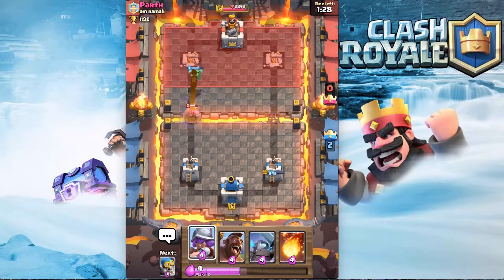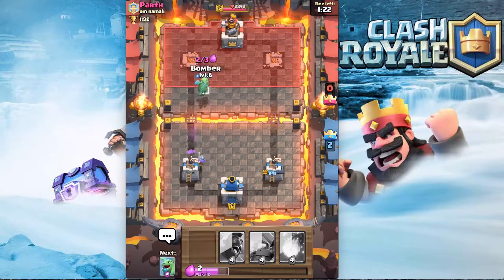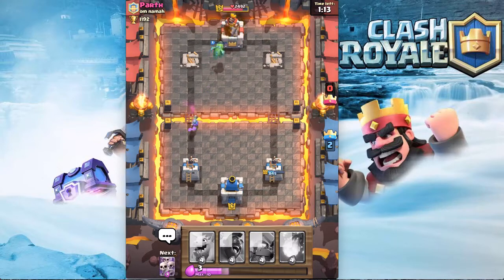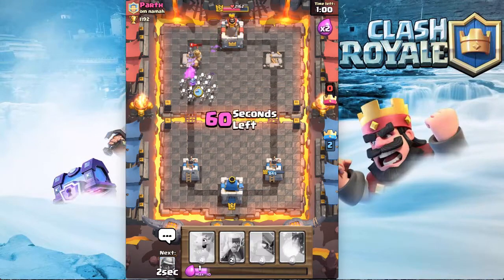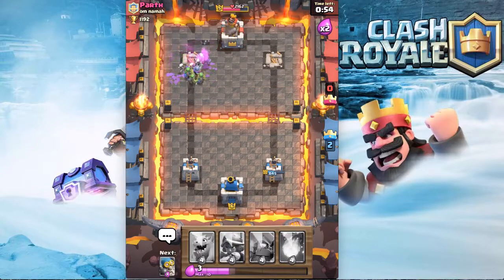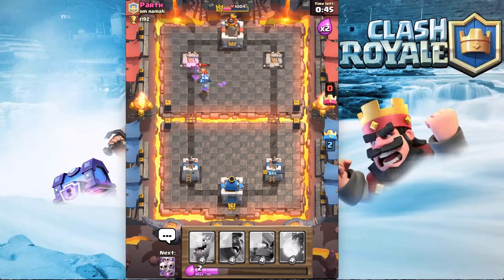He comes in with the Valk so we're going to go with the Musketeer. We're going to throw the Bomber — the Bomber didn't survive, but the Musketeer did. We're going to throw the Hog in front of the Musketeer. We put the Skeleton Army in front to protect the Musketeer. The tower is going down — we throw in another Musketeer so we have two Musketeers on the ground at once, which is really nice.